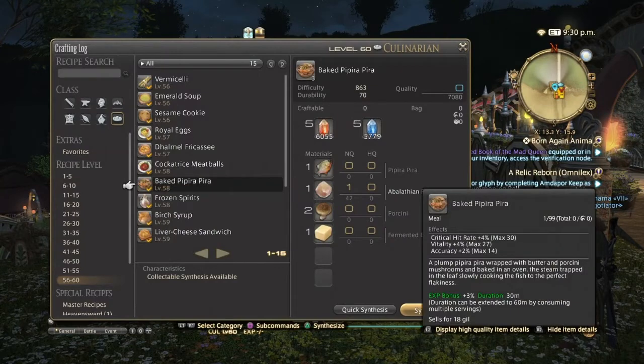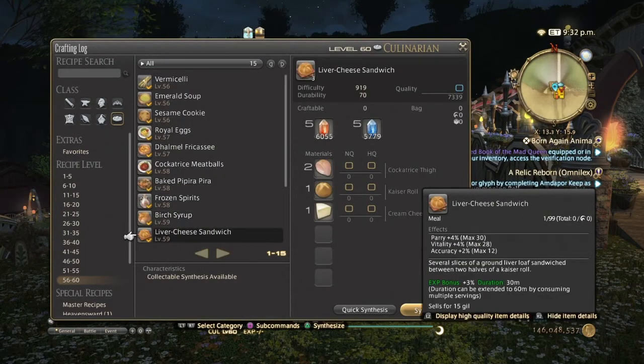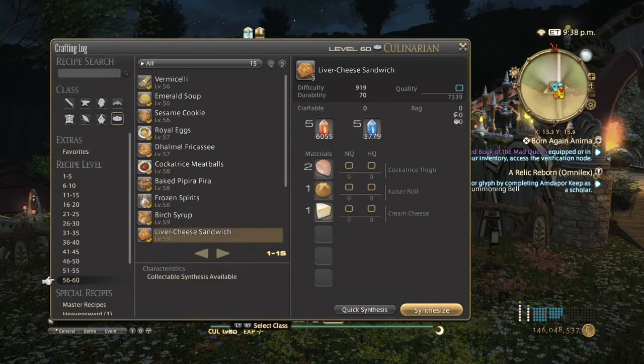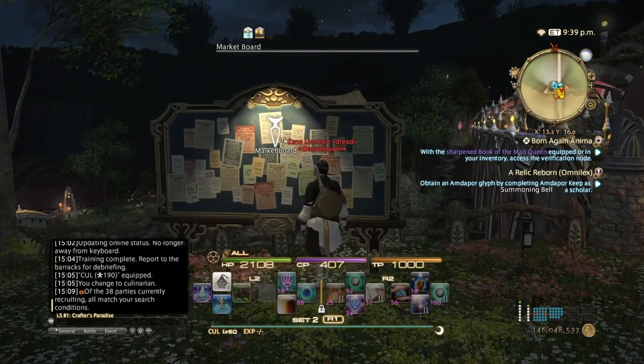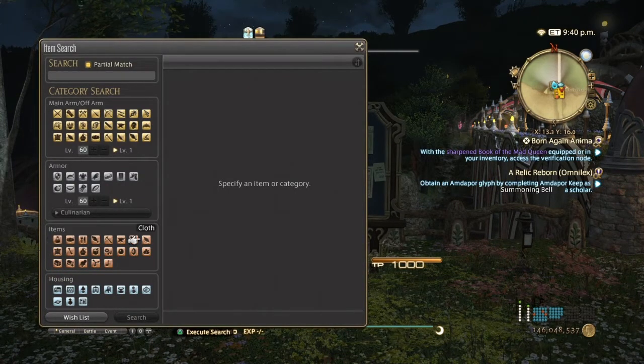Next we have the Liver Cheese Sandwich. These are actually used in a leve quest for Culinarian — I think it's the last level 60 Culinarian leve in Ishgard. These are definitely something you want to make, and you can also sell them since people will buy them to turn in while power leveling.